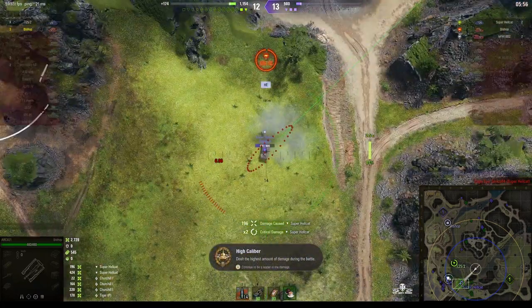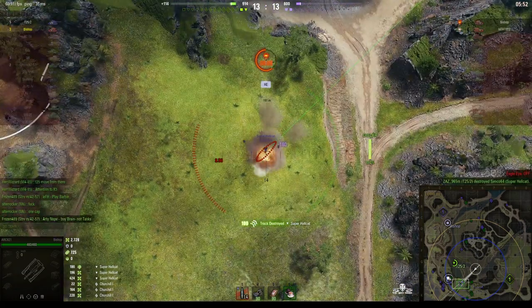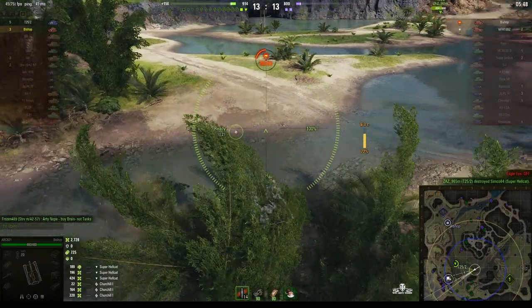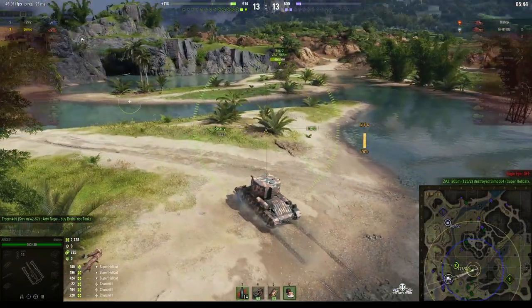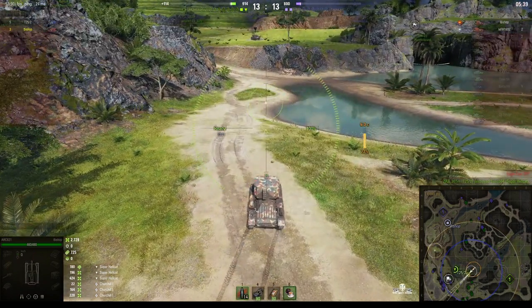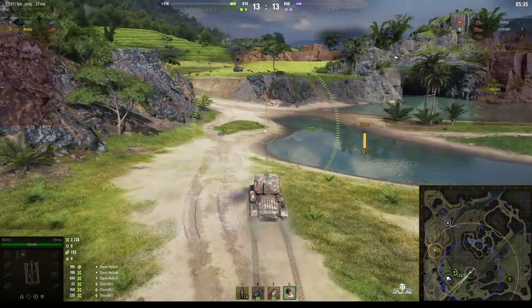Enemy arty will be after us now. The Super Hellcat's gone — we need to move quickly, otherwise we're going to be a victim. The Bishop misses us. There are only two left on the enemy team — they're both arty — and we need to get somebody into the cap. The T25-2 is moving in there.